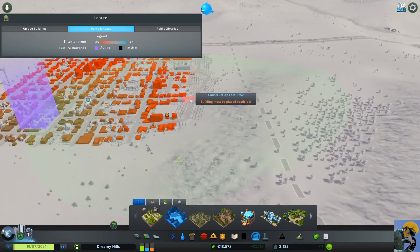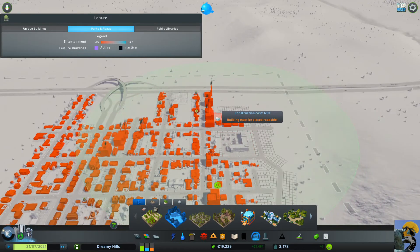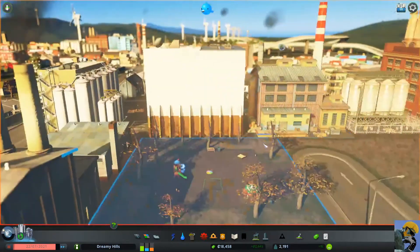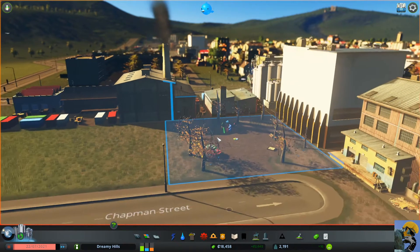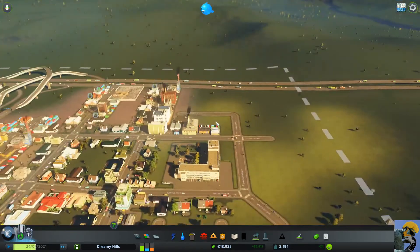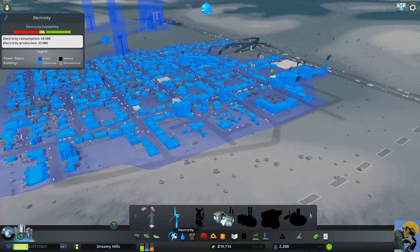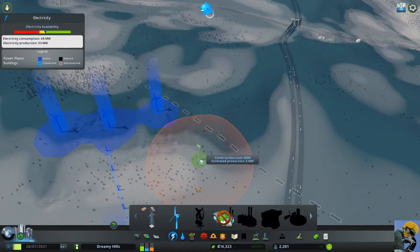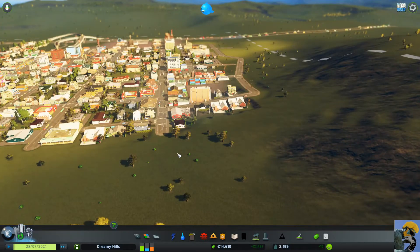I noticed that my water drain pipe is causing pollution all the way down the river and ruining the lake — I'm sad about that and need to do something about it someday. Oh, we're losing people! Let me check zoning — not much demand. I'll put some more industry and residential in. Let me check water and power. Water is still doing well. Someone in Dreamy Hills lost their wallet and advertised for it on social media at extreme personal hazard. I need another wind tower — power is dipping low again.